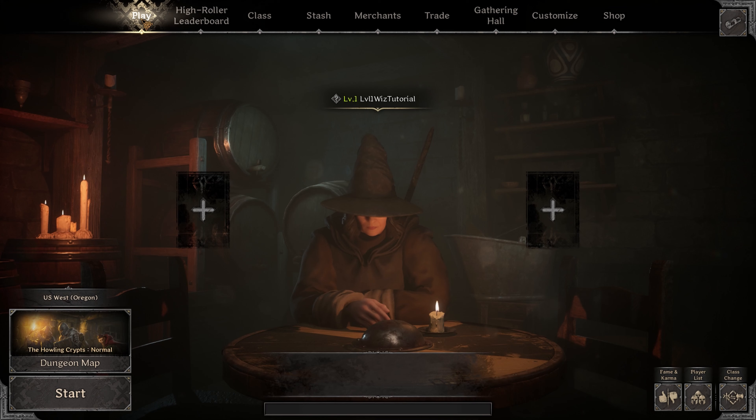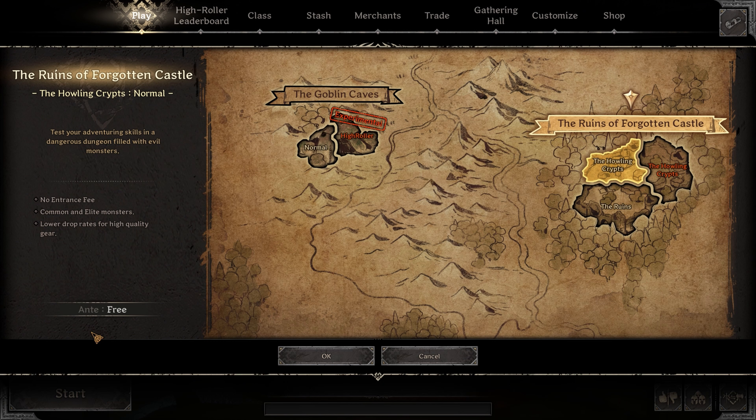We want to select the crypts. Yes, you can go to goblin caves or ruins, but the mob density and many rooms on those maps will make your life hard as a new player. Most rooms in the crypts only have two or three.